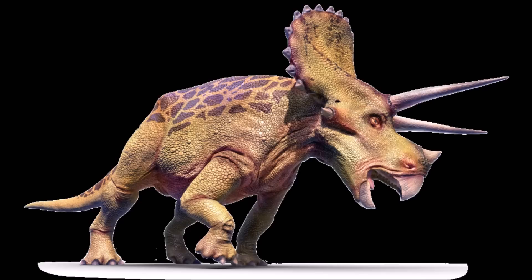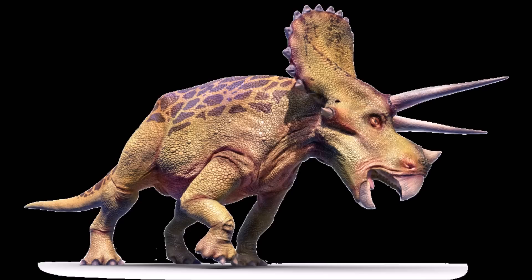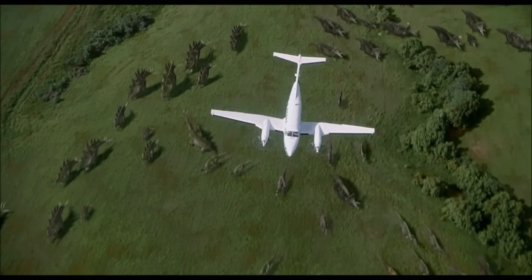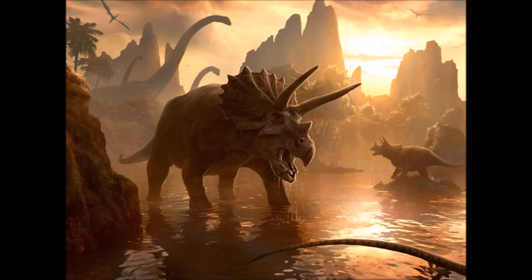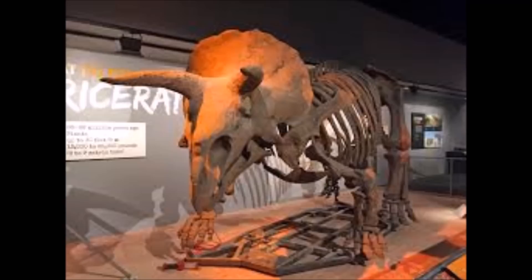Coming in at number 7 is the Triceratops. The Triceratops is well known for being one of the strongest herbivores, with two very large horns on its head. It can do a lot of damage even if you're in a car, and with its size, strength, and speed it could get through basically anything — it's like a walking tank. It's even been known to injure or kill some T-Rexes using its horns. If a Triceratops were to bull rush a human, the human would definitely not survive. Luckily it's a herbivore, so it doesn't target humans, but if you make it mad you're basically dead.